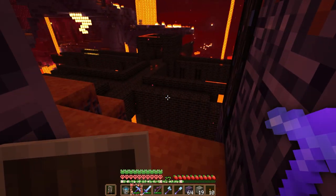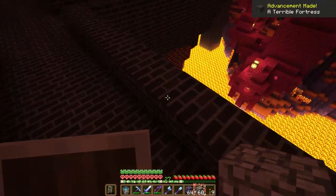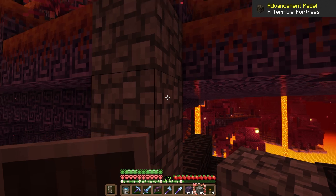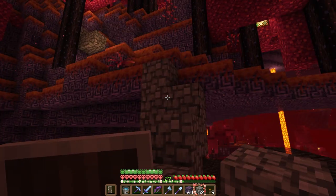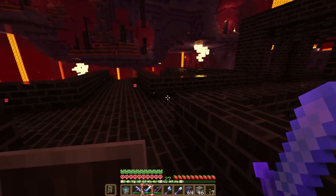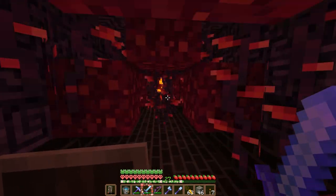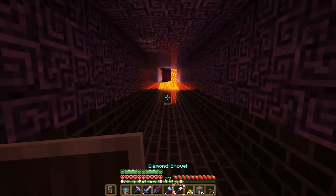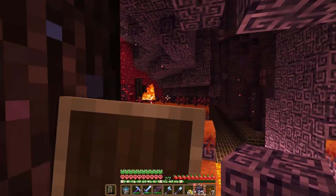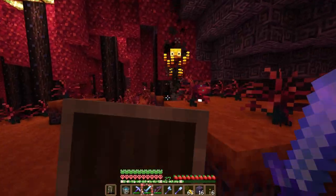Okay, here we are — just gotta jump down there. Let's make a little escape route, just in case. The main thing we're looking for in this fortress is blazes; we need blaze rods to power our brewing stand. It would also be ideal if we could find some nether wart. Wait — blaze! Okay, fix that and then blaze. This is gonna be easy. I got this. Blaze rod!